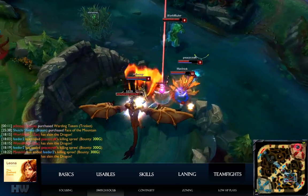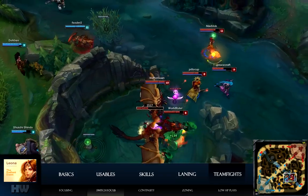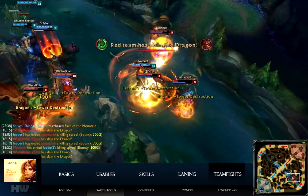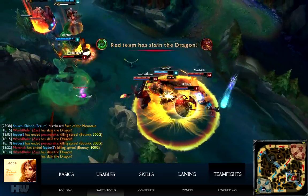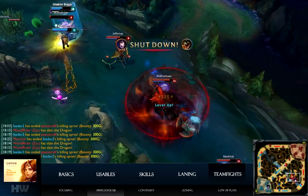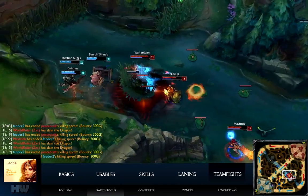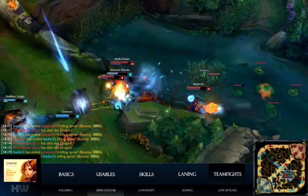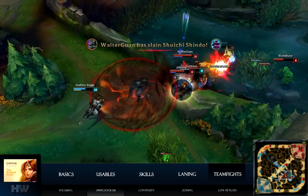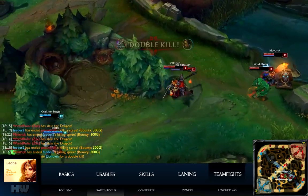Early in the fight I'm a peeler, trying to protect Jinx from Renekton. When she dies, my role changes from peeler to zoner, protecting Zac when his passive activates. Here's a tip: after you get your CC off, position yourself so you're ready to disable again when your CC cooldown resets. In other words, stay close to your target even if your team is a bit behind cleaning up.